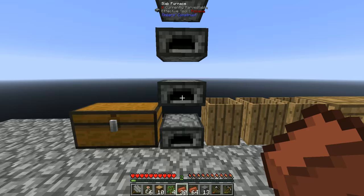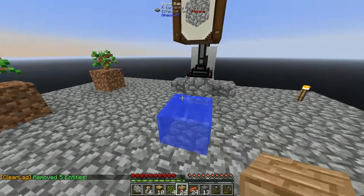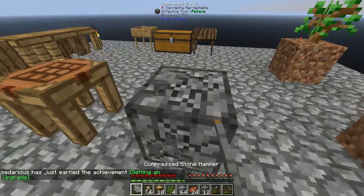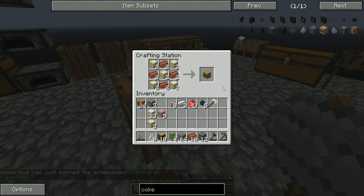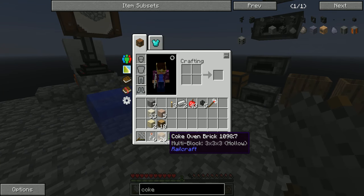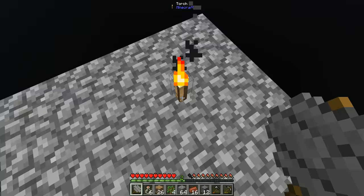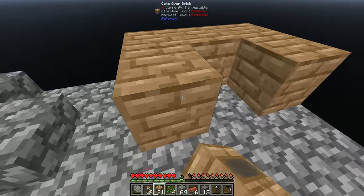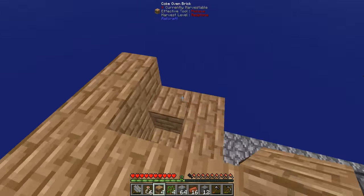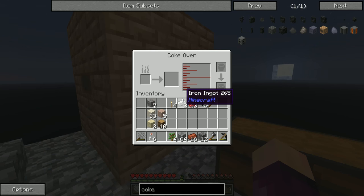After a lot of smelting and hammering, we now have the 104 bricks and sand needed to make 26 coke oven blocks. The coke oven is a 3x3 multi-block with a hollow center — 9 blocks per layer times 3 layers minus the middle block equals 26. Building it up, remembering to leave the middle hollow, we get the multi-block structure. You know it's formed when you get the little window on the side — and we now have a fully functioning coke oven.